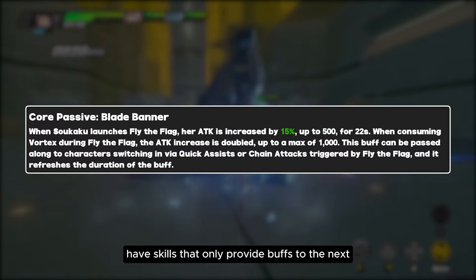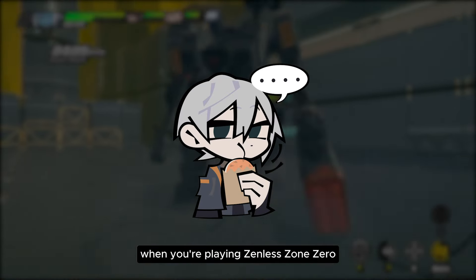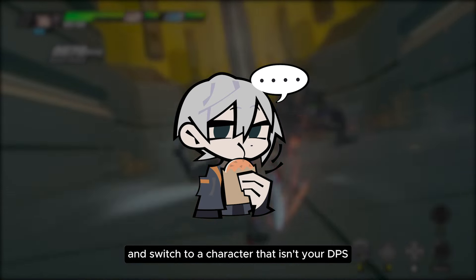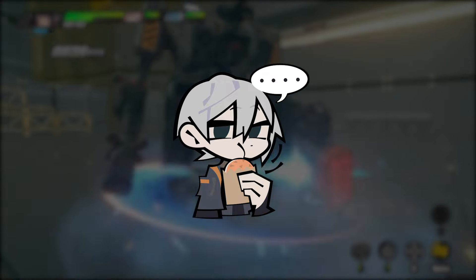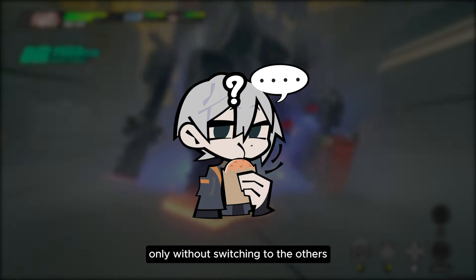Some support characters have skills that only provide buffs to the next character. When you're playing Zenless Zone Zero, you might realize that when you need a damage buff and switch to a character that isn't your DPS, you lose significant damage. So how do we swap between support and DPS characters only without switching to the others?